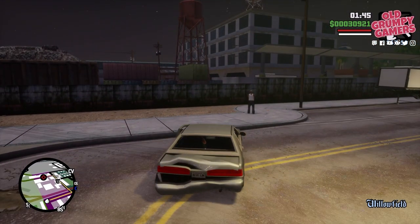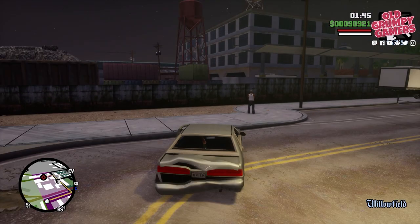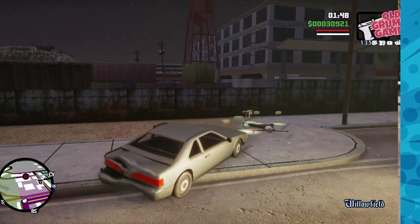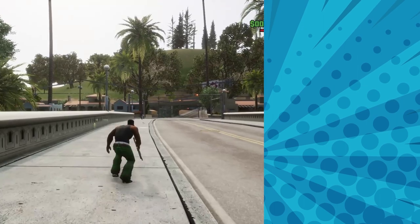One other quick early money tip: if you see the dealers anywhere in the game, take them out. They often carry around about two grand, so every single one you take out nets you an extra two thousand dollars, possibly a weapon, and you're cleaning up the streets of Los Santos — so it's a win for everyone.